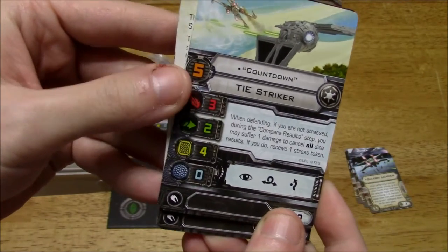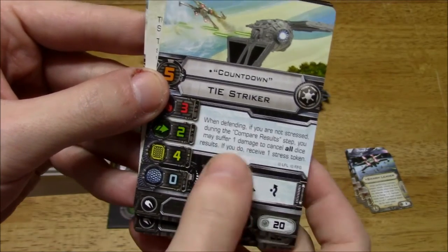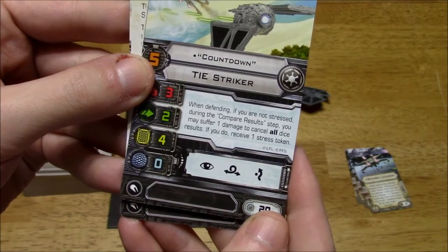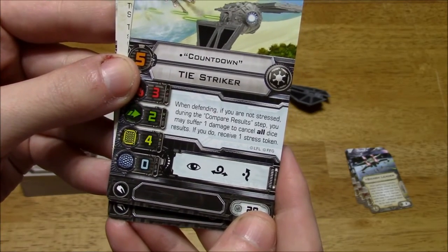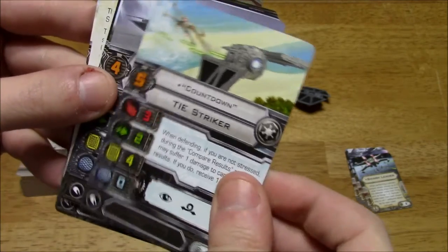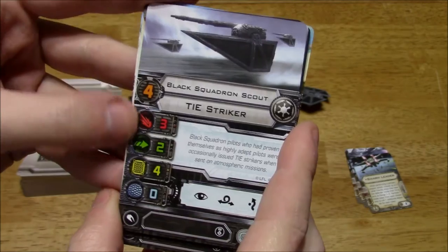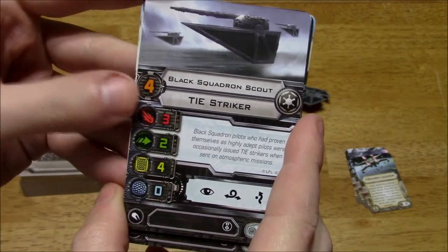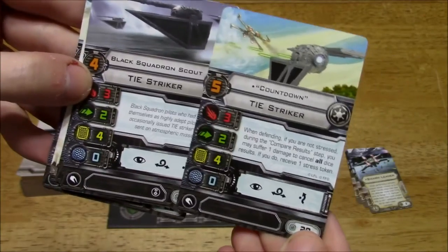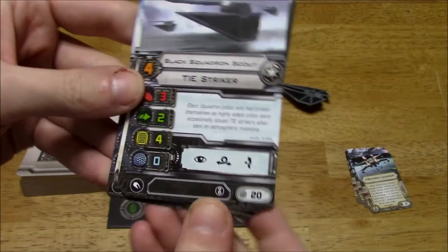Next up is Countdown, Pilot Skill 5, no upgrades, cost of 20. Special ability: when defending, if you are not stressed, during the Compare Results step, you may suffer 1 damage to cancel all dice results, but you do receive 1 stress token. And last but not least, Black Squadron Scout — no named ability, Pilot Skill 4, though it does have an upgrade slot, which is strange. Cost of 20.